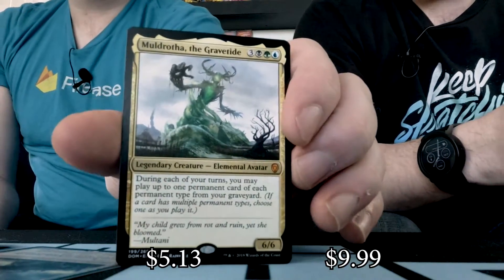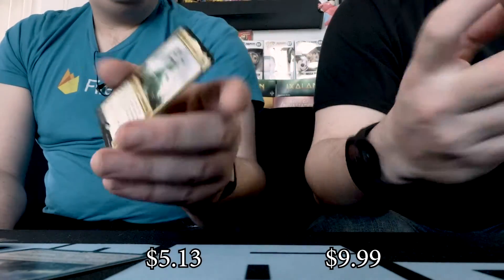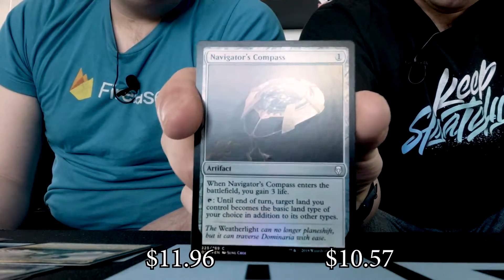And what do you have? I have a Muldrotha the Gravetide — you got a Mythic, and a pretty sweet Mythic. I have myself a Siege Gang Commander. And I also happen to get myself a foil Navigator's Compass. Good pack, I'm not complaining.